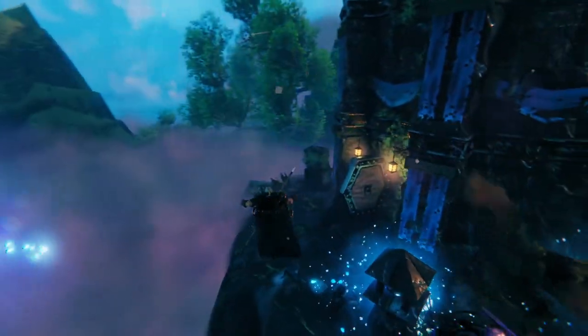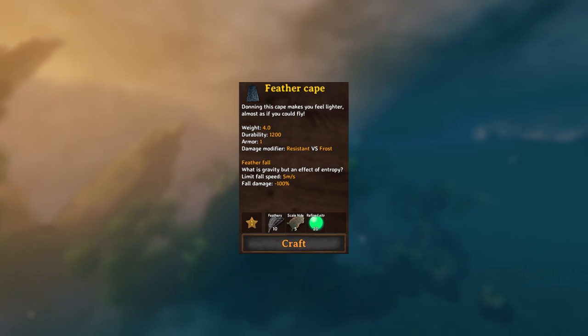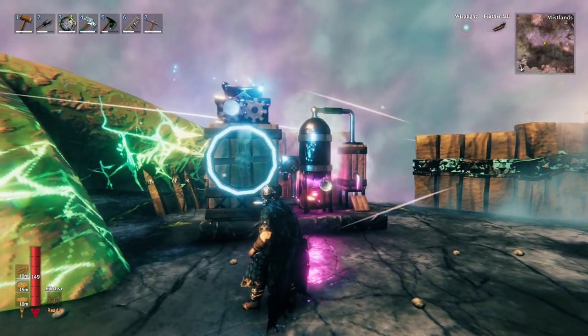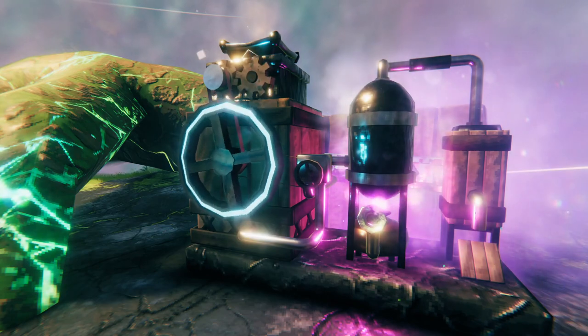So how do you craft it? Fortunately, you don't need too many materials. You need 10 feathers, 5 scale high from hairs, and 20 refined ether. Of which the ether is the trickiest to get, as you will need a new station for processing it. I'll make a separate video about that, so as soon as it is online, you'll see a link in the top right-hand corner.